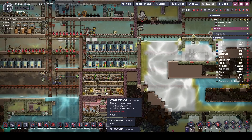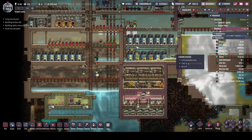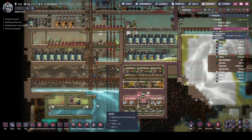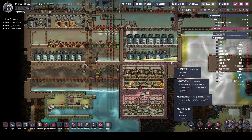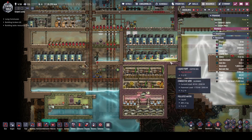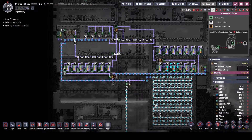Hello friends! Matt here back with another episode of Oxygen Not Included. I did a little sneaky sneak because I was down to just plain water in this tank. I went and tore these tiles out and let the water flow over because I didn't want to wait and push all this in. Plus I need the polluted water for my plants because my duplicates don't pee and poop enough. So we're going to get some more polluted water in here and then we'll be able to feed our plants.